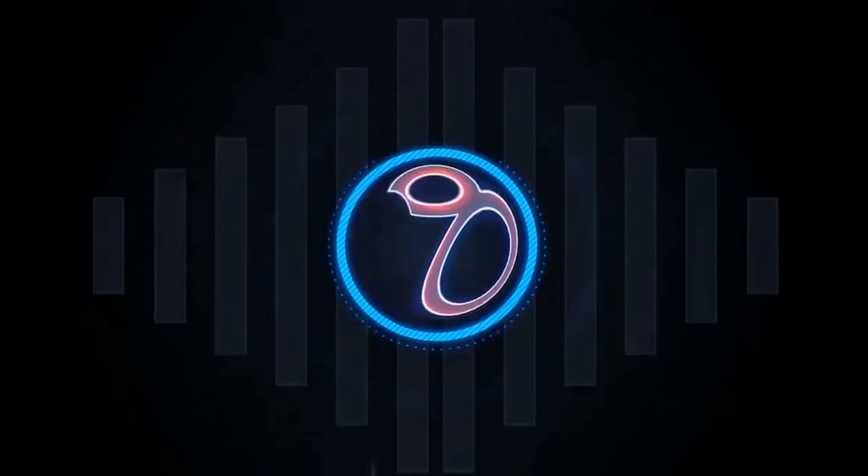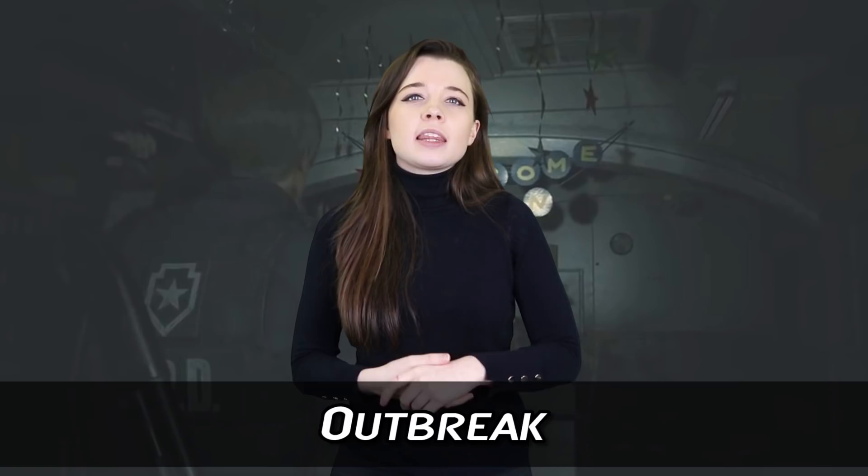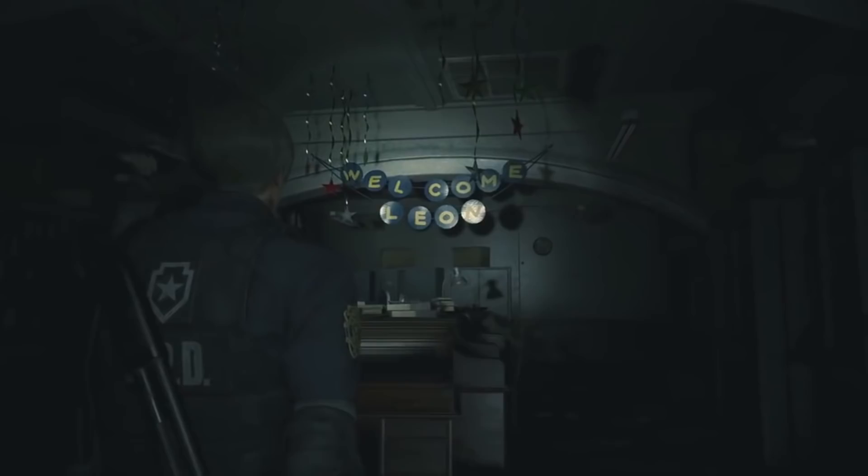Number 7: Outbreak. In one room, you'll find a sign that reads 'Welcome Leon.' In that room, you'll discover a pretty cool easter egg connected to a popular but neglected game series, Resident Evil Outbreak. One name tag on a desk reads Rita Phillip — a character from the forgotten series who made a harrowing escape from the station.